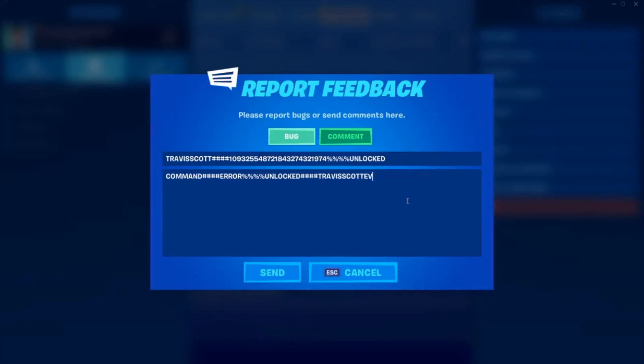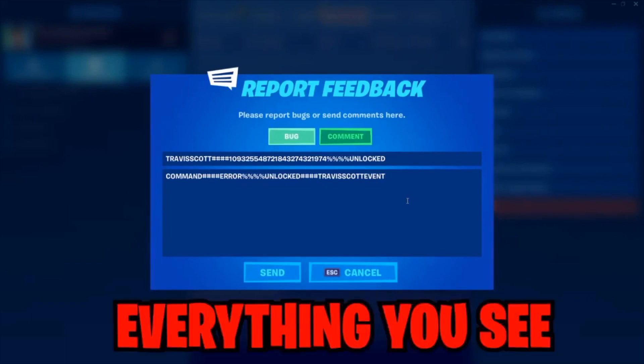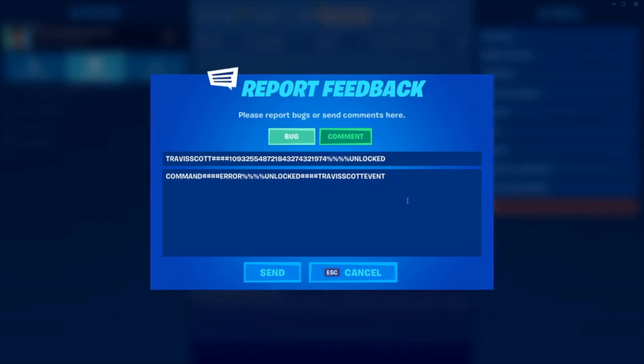You're going to keep putting in what I'm doing right now. I'm going to show you guys at the end that I'm going to get the skin. My friend showed this glitch to me and it's working. So you're going to put everything I put in right now and just click everything you see — every last thing you see, you're going to put it in.